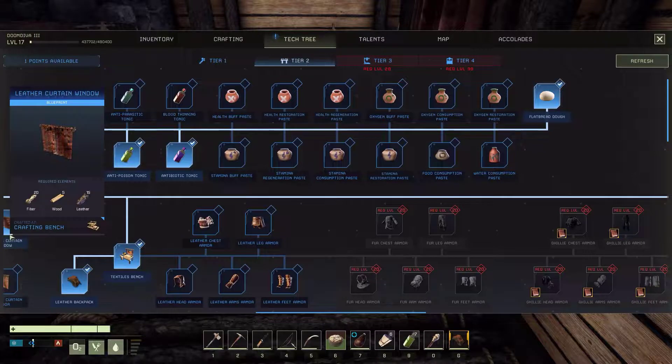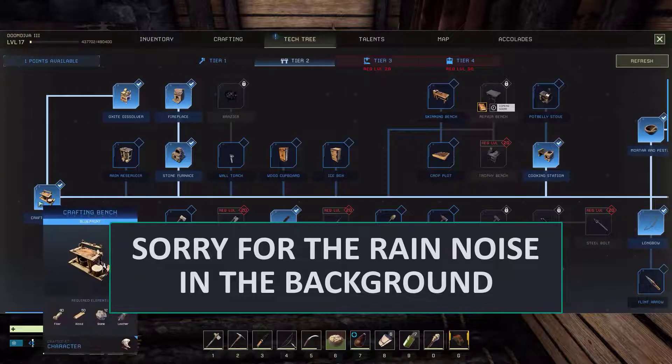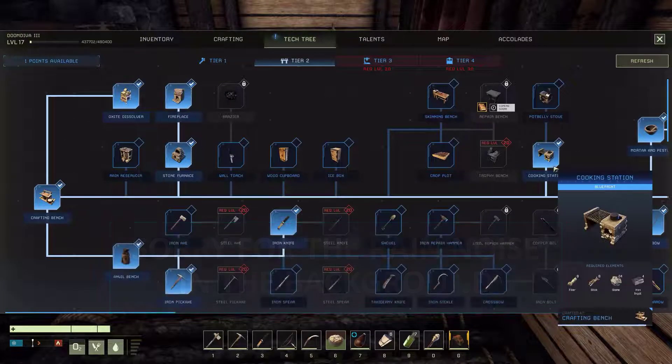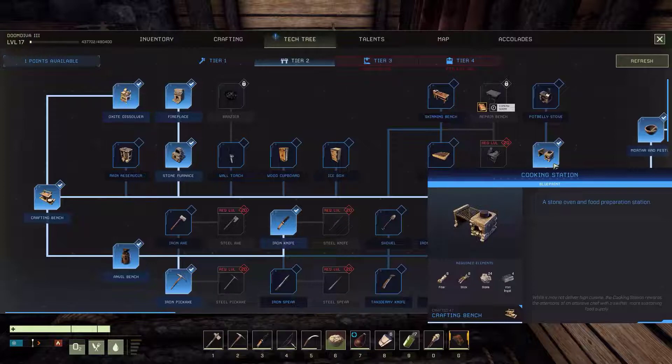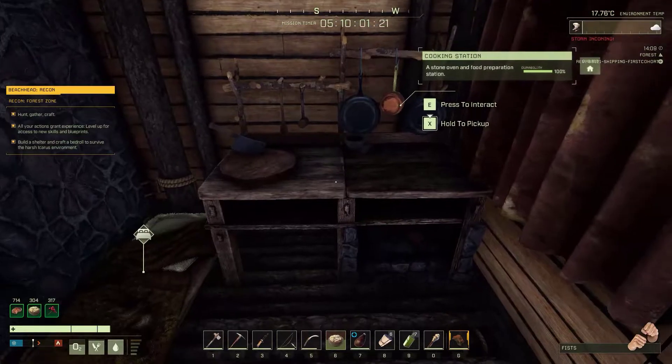In order to gain access to this, you will need to be in Tier 2, have received the crafting bench, and then you can grab the cooking station. You will need eight fiber, eight sticks, 24 stone, and four iron ingots to craft it on the crafting bench.